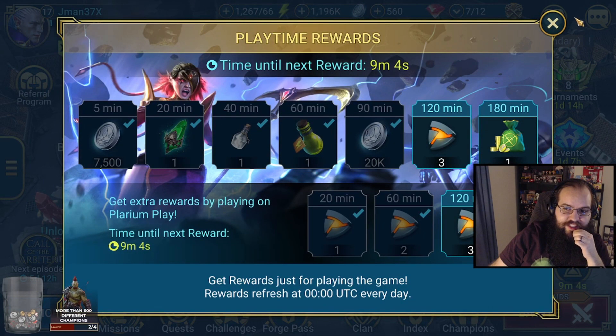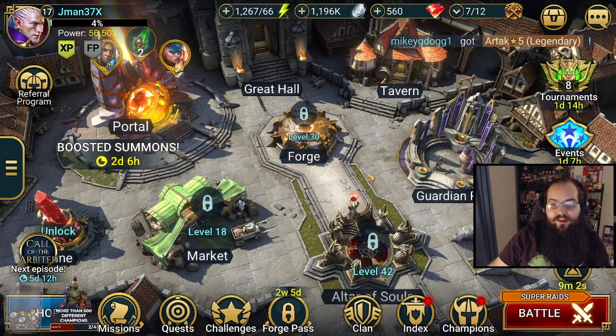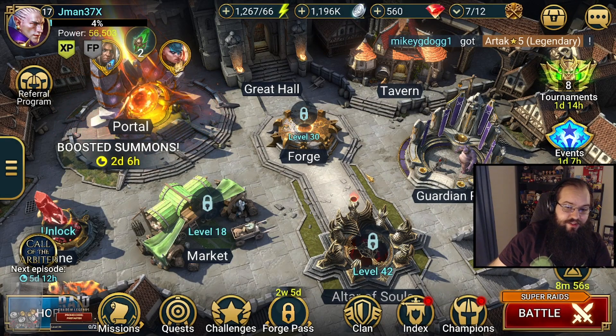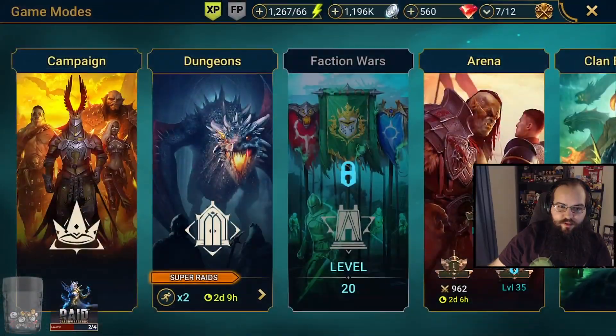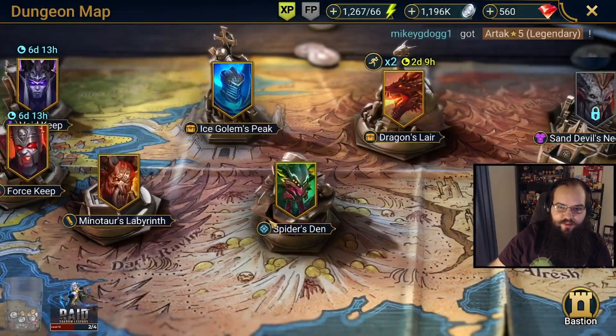Every day you also get playtime rewards as you play for longer each day, up to three hours. Those are really the main things you should be checking regularly. Besides that, it just depends on what you're doing — if you have shards, go to the portal. Most of the time you're going to be in one of these menus, either clearing out campaign missions or getting resources from some of the dungeons.